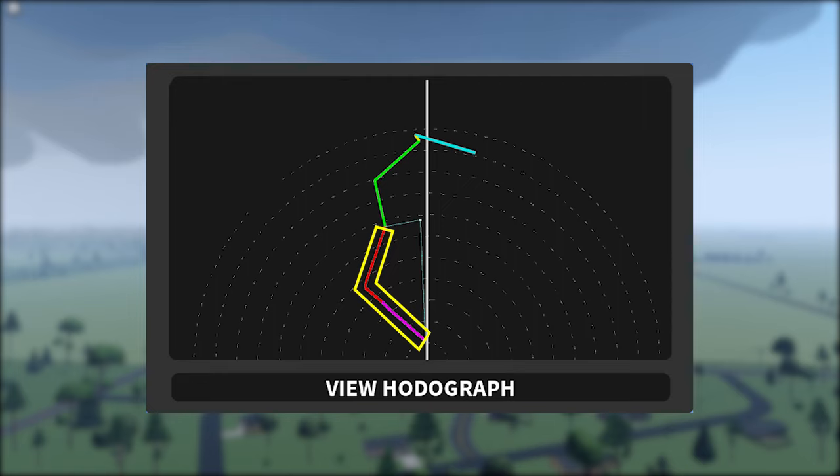Now, we have storm structures on radar. In 1.20, hook echoes have been changed to a degree. These will look like a storm is hooking onto itself. When there is a hook echo, that indicates there will most likely be rotation. Remember, you want to position yourself far in front of the hook echo or mesocyclone so you can intercept it. A mistake I see a lot of people make is going directly towards where the tornado is going to touch down. Never do this if you want to intercept a strong tornado, because as soon as a tornado touches down, it's not going to strengthen.